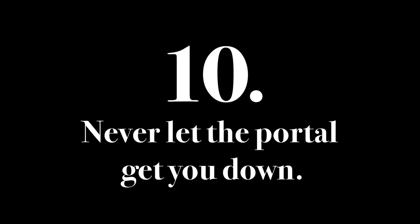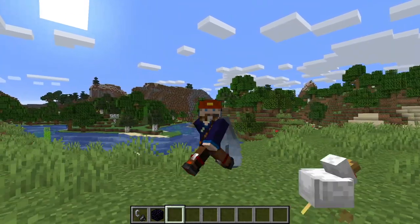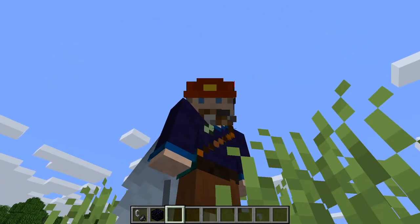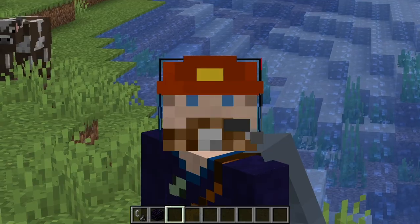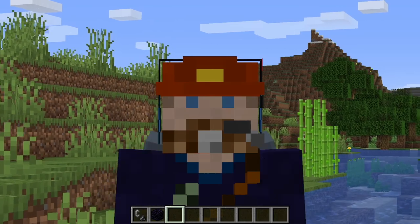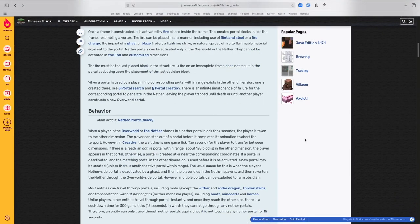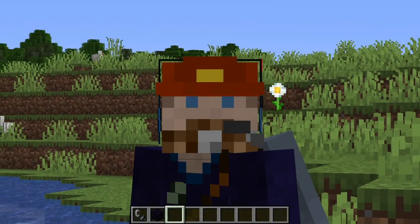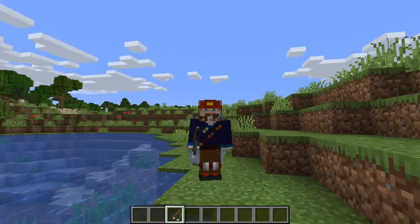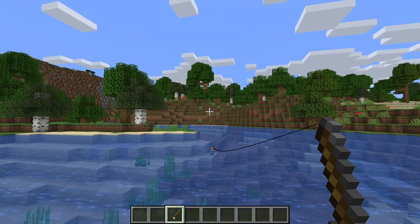Step 10: Never let the portal get you down. Working with portals can be frustrating and the information out there can be confusing. If you're having trouble linking them up, go back and watch through this video and see if you missed a step. You can even ask me questions in the comments. If you're inspired to learn more, check out the Minecraft wiki and see if you can find some new exploits — let me know about them. And if you're frustrated, set it aside for another day. Maybe it's just time to do some fishing.